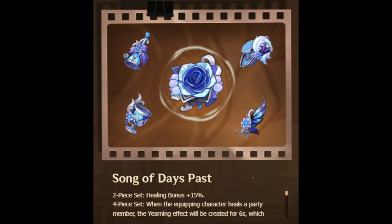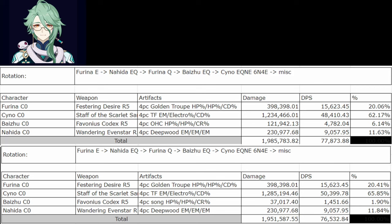Most healers already have good sets they can use, like Noblesse, VV, or even Ocean-Hued Clam. There's pretty much only one scenario where I could see the set possibly being an upgrade, and that was on Baizhu in a Quickbloom Saino team. Baizhu's healing will easily max out the buff each time, and Saino has long field time with fast hits to quickly use the buff. However, even here the set was actually a slight downgrade compared to Ocean-Hued Clam. And unlike this Song set, Ocean-Hued Clam actually scales up in AoE since it deals AoE damage, while the Song set loses damage in AoE. So I really don't think there's ever any reason to use the set on anyone, unless I'm understanding how the set works completely wrong.